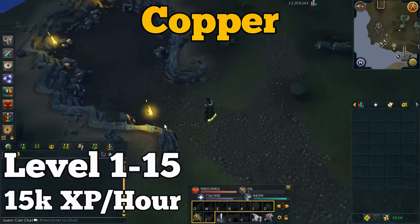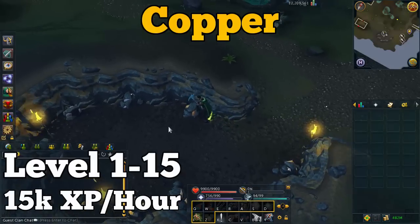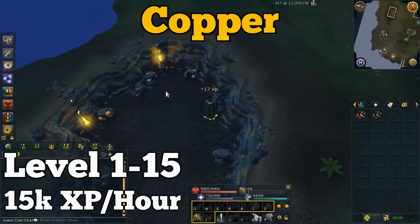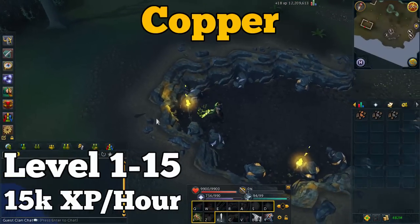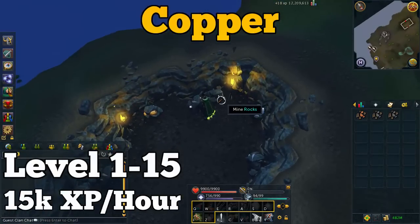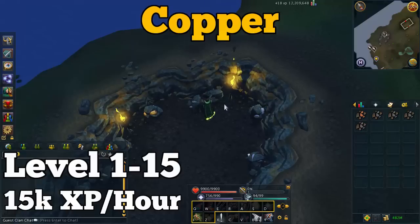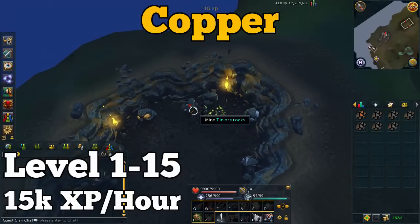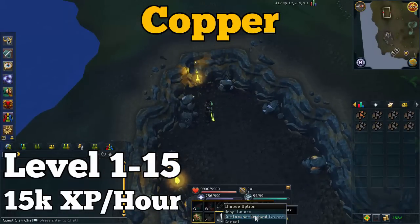When you first start your mining journey, the place you want to go is south of Lumbridge, right by the bridge over to Al Kharid. There's a mine with copper and tin rocks. When you first start you automatically have a bronze pickaxe in your tool belt, which is fine for getting to level 15. You can also buy a rune pickaxe from the Grand Exchange or the Dwarven Mine and assign it to your tool belt — it will act as the highest level pickaxe you can use up until level 41 when it becomes a rune pickaxe.